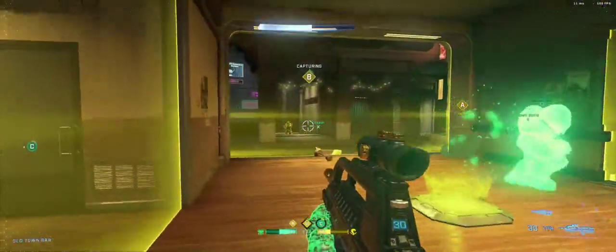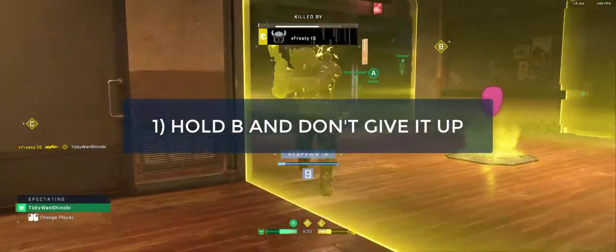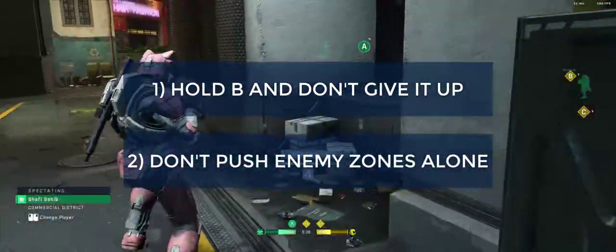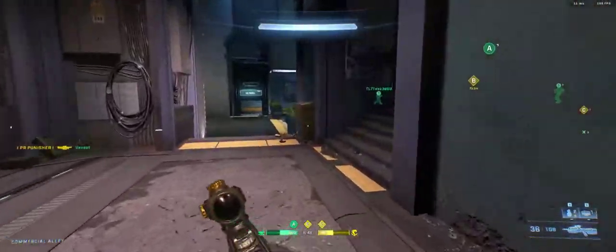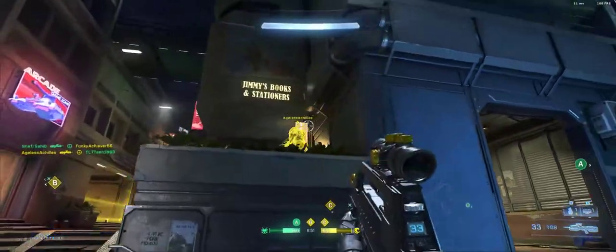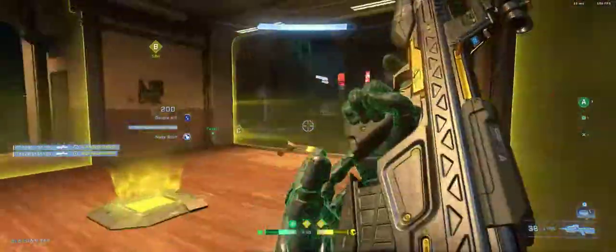Let's dive in. I'm going to break this video into three general rules that you're going to want to follow 80% of the time while playing Strongholds in Halo Infinite. The simplest and most effective rule that I can give you that might make the most difference in Strongholds is this: hold the B zone with the majority of your team and don't leave it unless necessary. That means you want to choose two zones and one of them is going to be B.